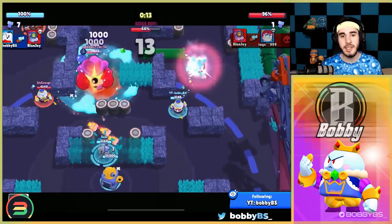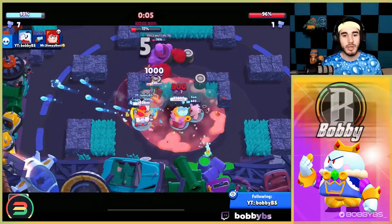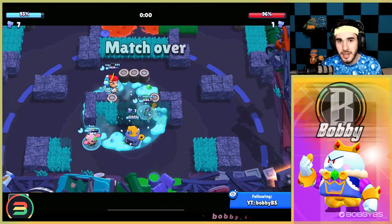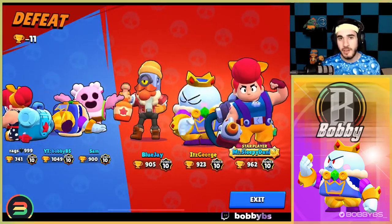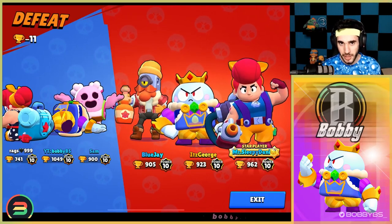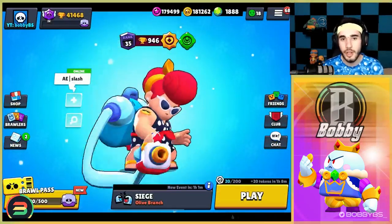Rags is getting on the bot so we place the ice super over on the left, while Sam tends to that — I actually go after the Barley so it can't super. We just needed an aggressive defense, and we did get that: the bot did zero percent, the Barley did zero percent, the Pam did zero percent, Lou did zero percent. Unfortunately Pam had a damage turret star power that we didn't realize — that's why they won and we fell just short. But that's besides the point: Lou is the best defensive brawler in the game and there is no competition.